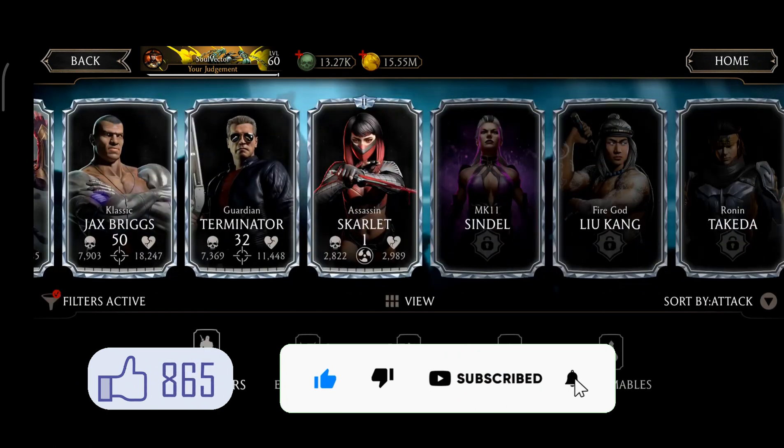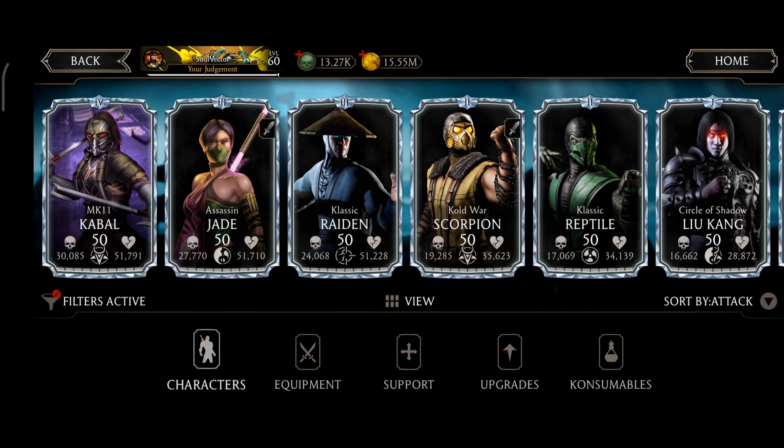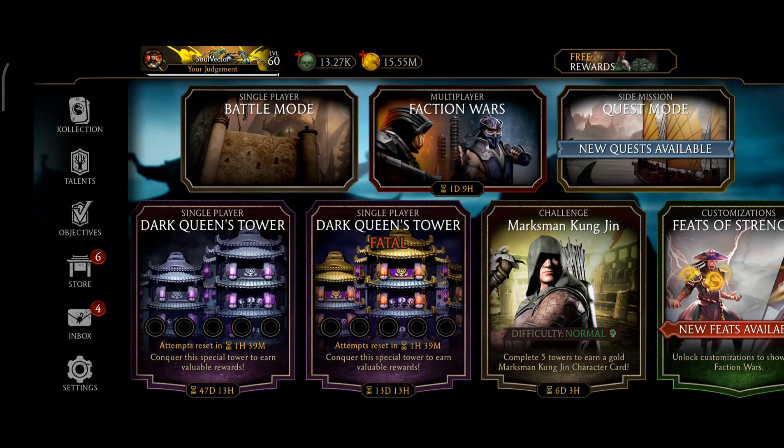So that's super — I've got five diamond characters by opening only 20 packs, which is outrageous! Alright guys, thank you so much for watching. Please hit the like button, share this video, and subscribe to my channel. This is your friend and host Soul Vector, signing off.